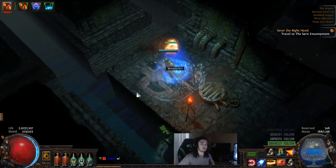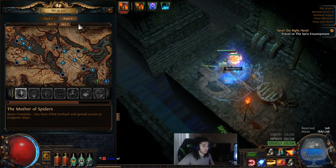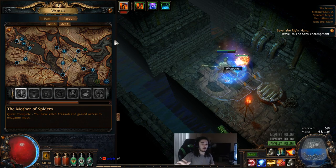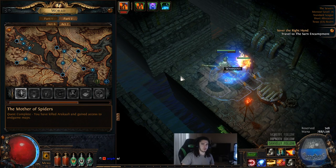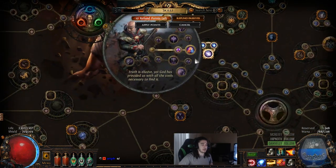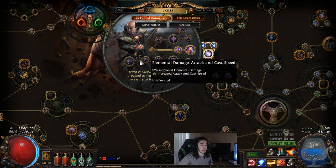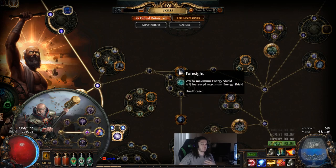One thing to note is that in the beta currently, because we don't have Act 8 — which I believe is supposed to be queued for Merciless Labyrinth — we actually cannot clear the other labs. That's what they stated in the post, so I haven't personally tested it myself. Because of this, builds are a little wonky. My build's actually kind of screwed because I can't get Pious Path, so I'm gonna have to make do with the four points from Normal Lab and Cruel Lab. I believe they said they're bringing those back in about two weeks, which is totally understandable.